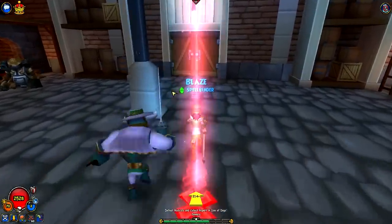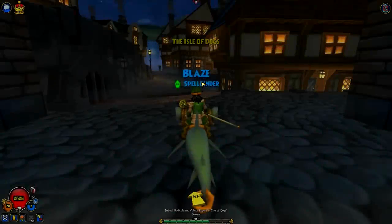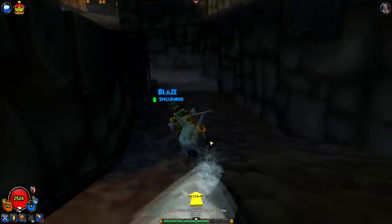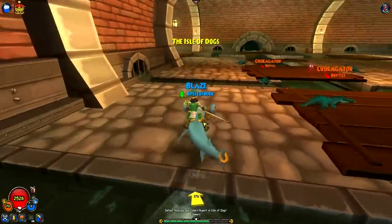Let's mark here again. Defeat Radicals. Find Rupert. Save Rupert. Oh, back to our favorite place in the entire game — the sewers. At least they're really well lit. Look how well lit these sewers are — they really paid for the lighting in here. It's more lit up than the streets above.